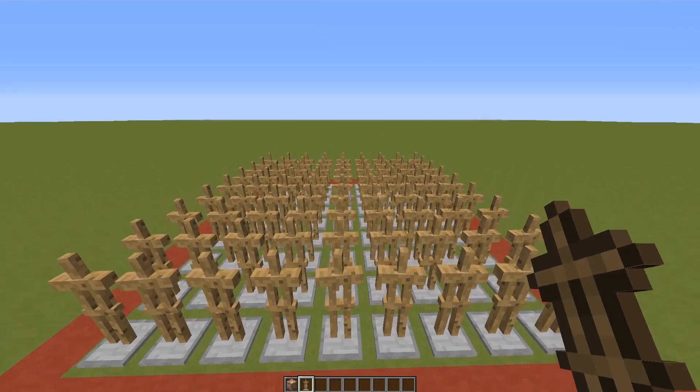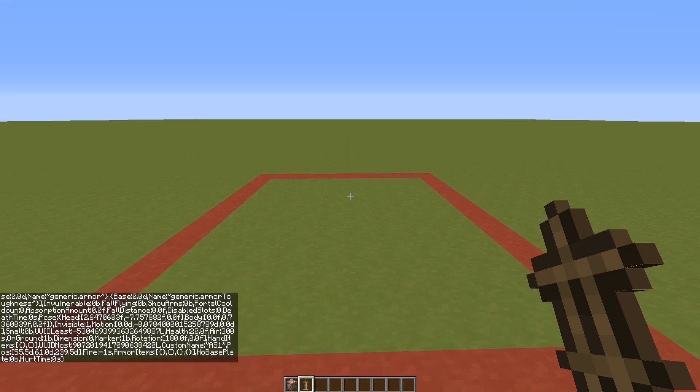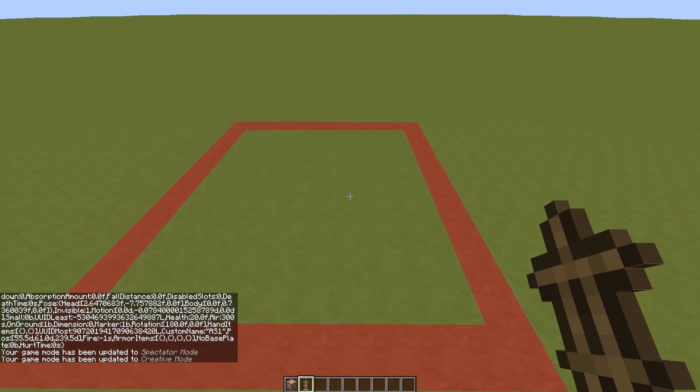Now I have to modify these armor stands. I'll use the '/entitydata' command with '@e type=armor_stand' and give them a custom name of 'as1', make them invisible with 'Invisible:1', set 'Marker:1', and remove gravity with 'NoGravity:1'. All of them are now invisible, they are markers, and that's what we have.